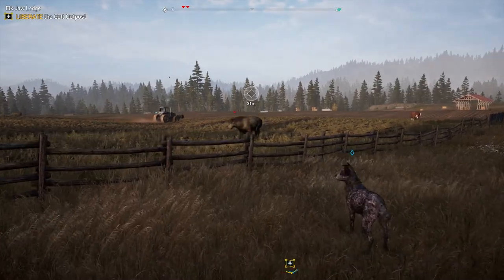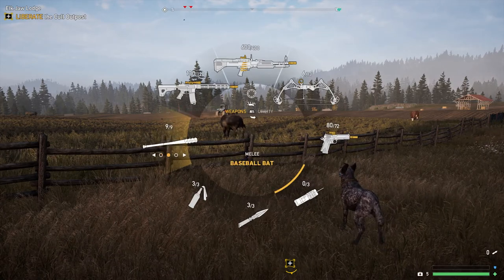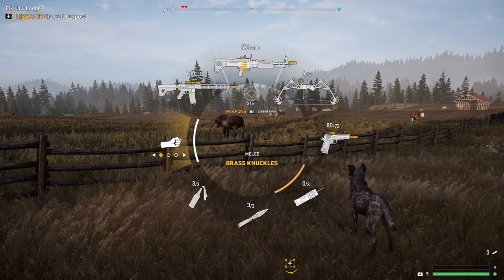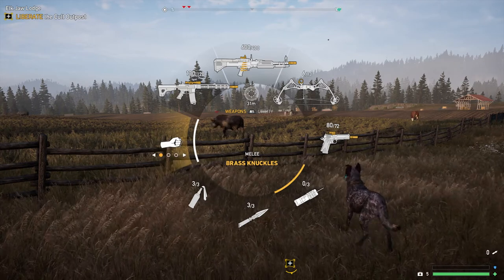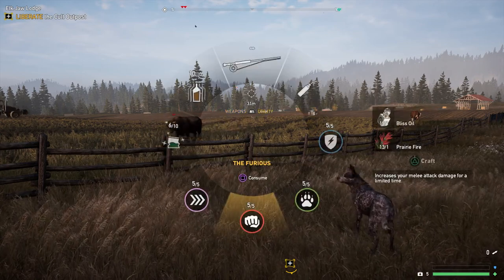As you can see there's a bull right in front of me. If you bring up your weapon wheel, just make sure you're not equipping any bats or iron pipes — you want your bare fists out, even though mine have brass knuckles. If you press the R1 button to go to your utility wheel, you can see you've got the Furious consumable.